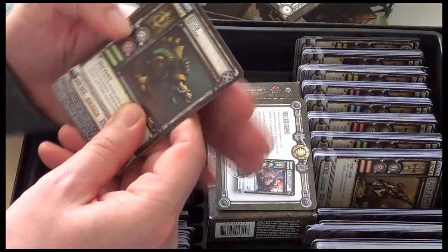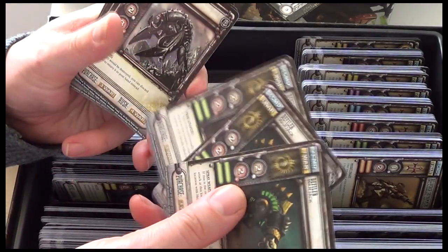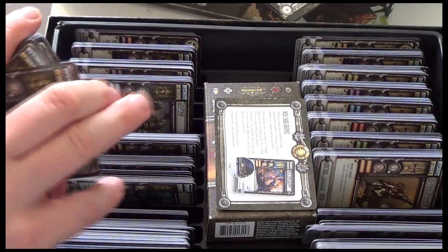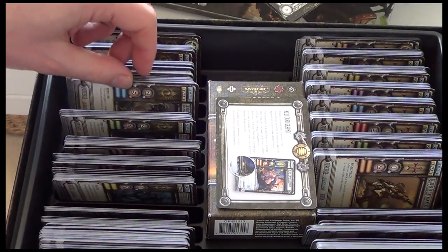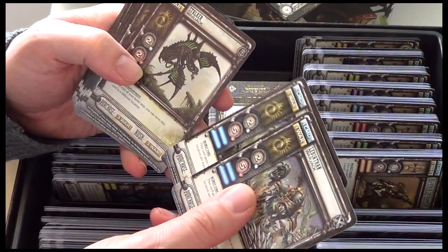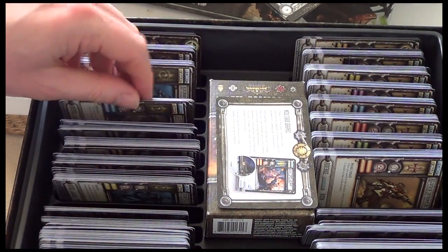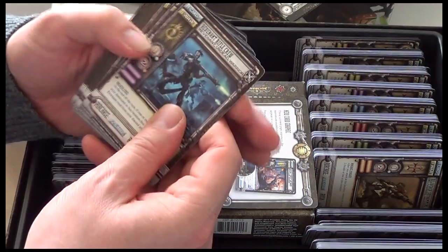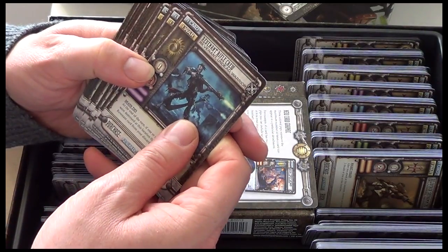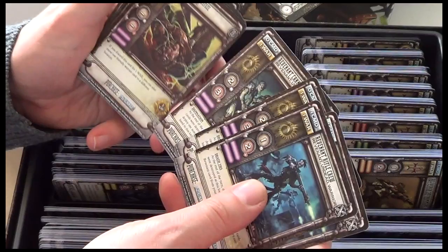In green we have another Defiler, three copies. In blue, another Leviathan, two copies. In purple we have the Rifle Crew, two copies, and the Cannon Crew, two copies.